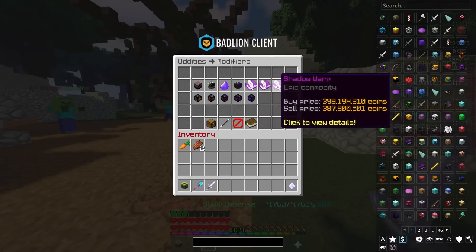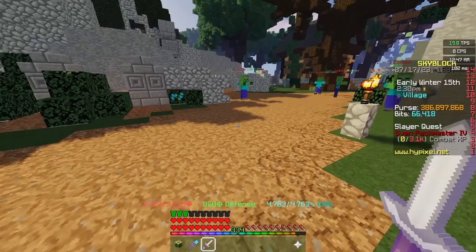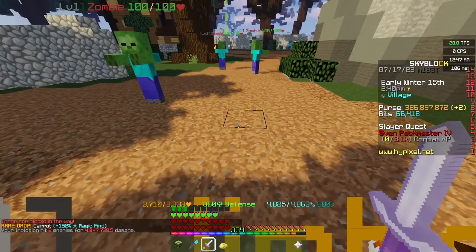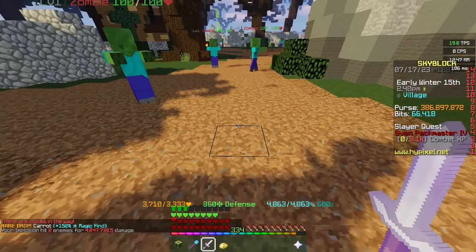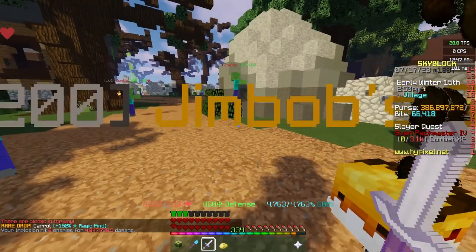There are three scrolls you can put on a Necron's Blade. The first one is Implosion. If we right-click, it basically explodes or implodes — dealing damage as you can see in the bottom left. That's the main source of damage when using a Hyperion.